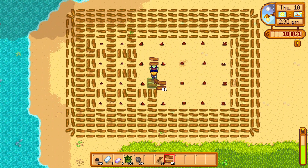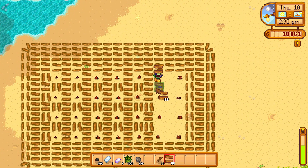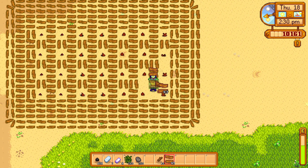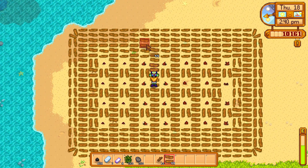Then you surround it with floors. Make sure there is no room for the trees to throw saplings around. Then you just wait for the trees to grow full size and put tappers on them.